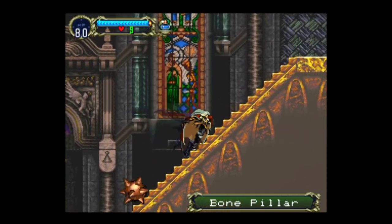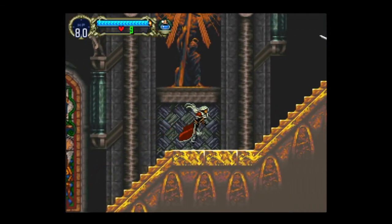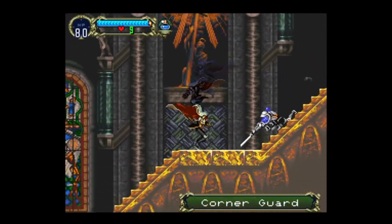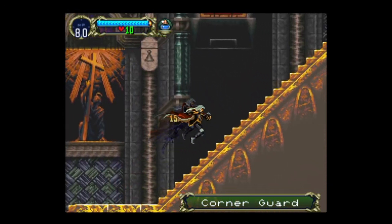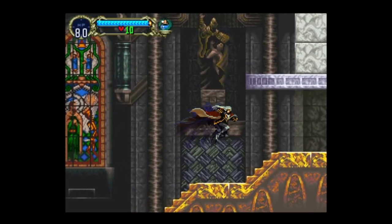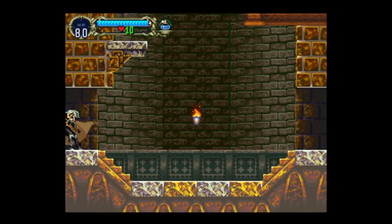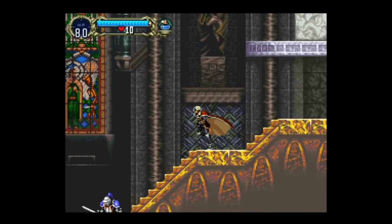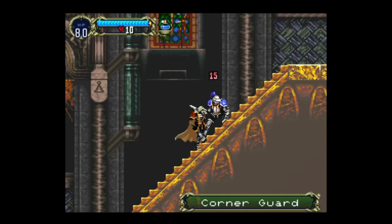What you want to do is let that thing go by, then head up here, take that guy out, and then you go through this doorway right here — you come back out. So what do we need? 459 experience, and we're level 13.